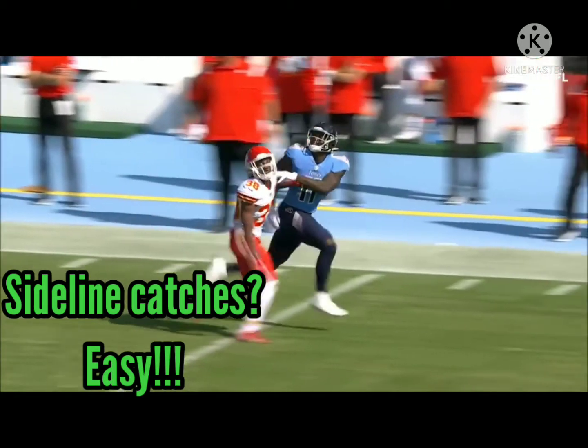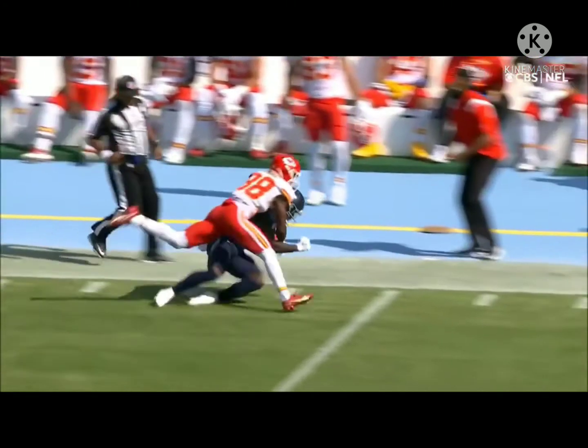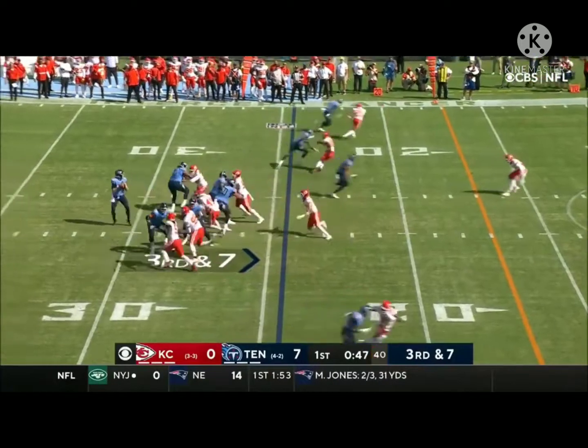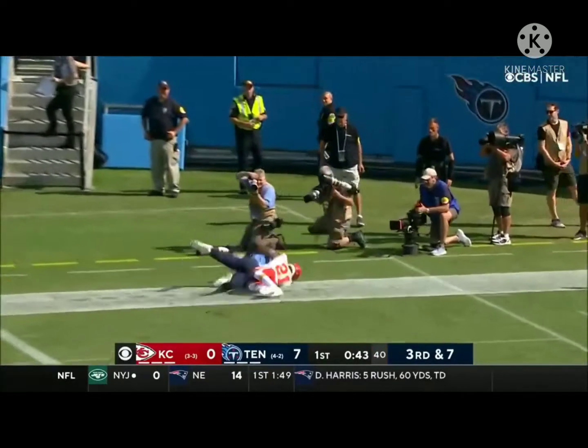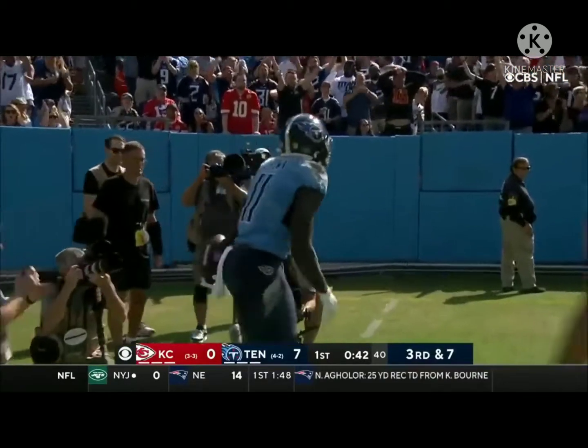Gene Sterator joins us right now. Gene, take us through the process of what they're looking at. Well, it's the three elements: we definitely have possession, we have two feet — third down and seven, Tannehill laps it up, end zone, caught — AJ Brown, touchdown Tennessee.